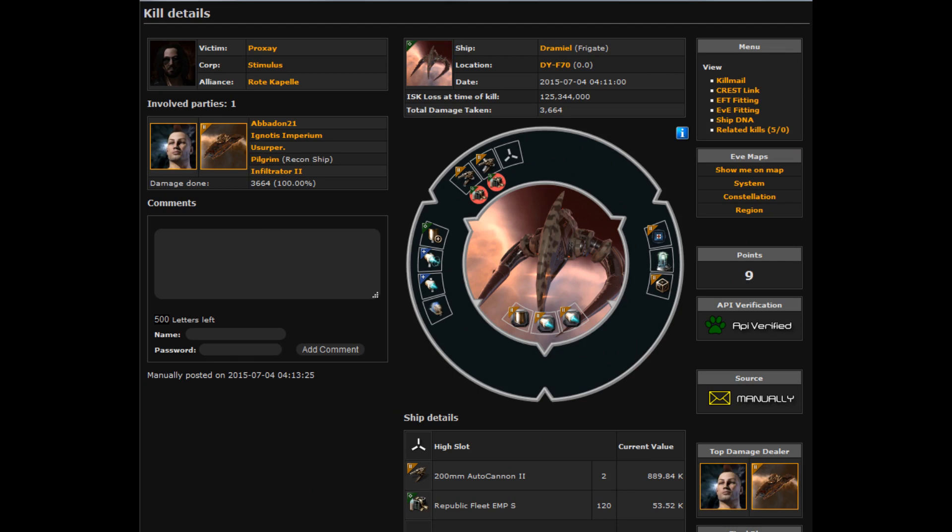Just by looking at this kill mail, you can see it was a pretty expensive Dramiel. He had some faction gear and deadspace gear on there, so it ended up being a pretty nice, quick kill.